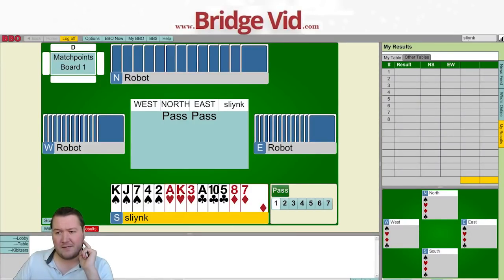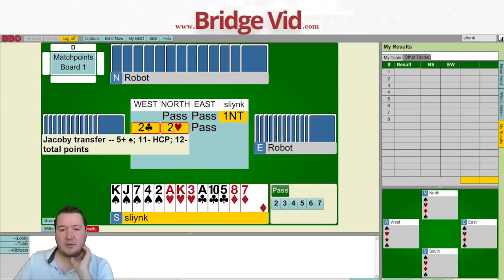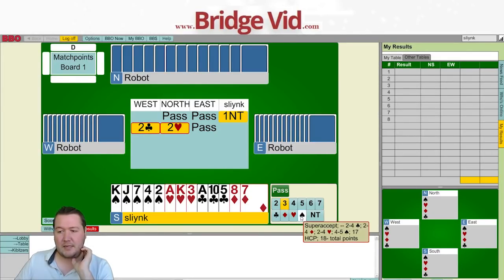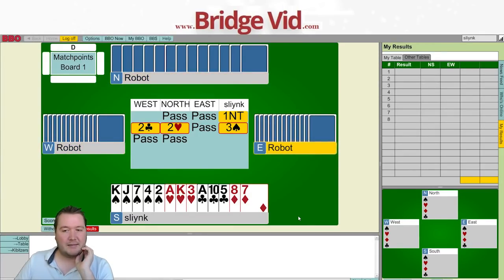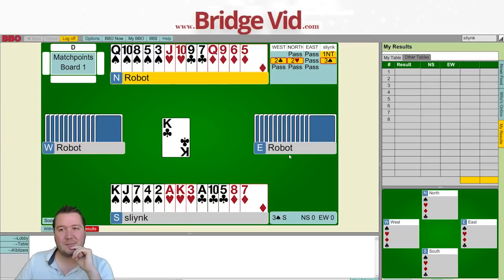So we've got 14-15 points, so one no trump, two clubs, single-suited transfer. Did I bid four spades or three spades? I guess I'll just bid three spades — super accept — four spades. Okay, maybe four spades is good. Let's see what partner comes down with.